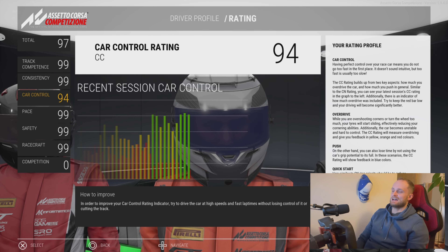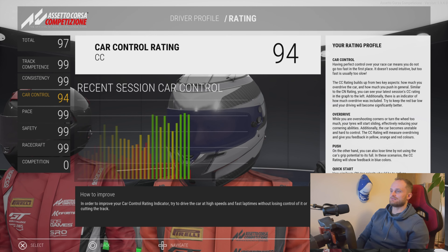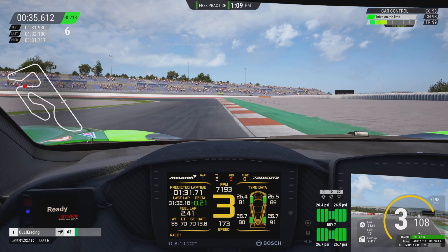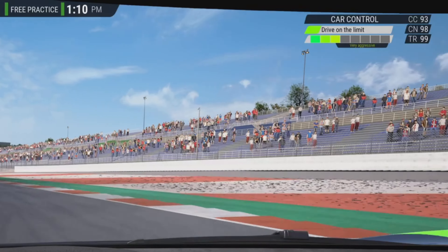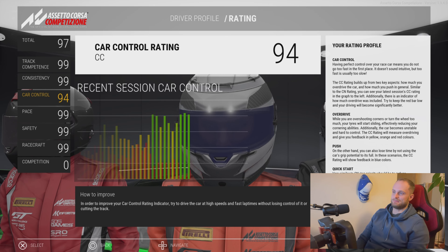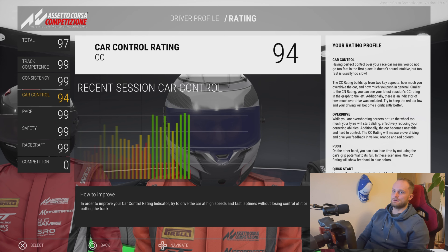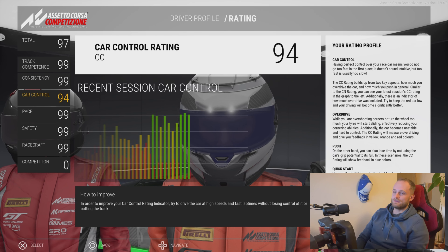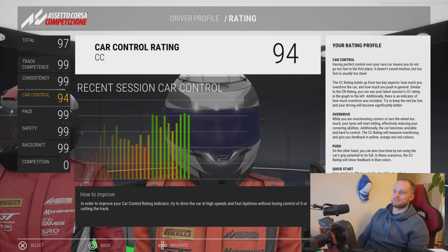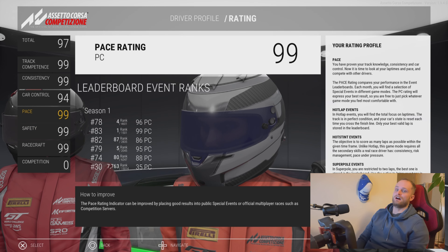The Car Control rating is a bit of a weird one, and you can see on the graph how I've tried to increase it a little bit over the last couple of sessions. To be honest, I don't think this rating is particularly important. When I'm pushing the car quite a lot to get the most out of it in terms of lap time, the car control rating generally decreases a little bit. I did some very conservative driving in a free practice session to get it up to 94, but I wouldn't really focus on that too much unless it's really low. You do need to overdrive a little bit to get the most out of the car — maybe the way the game works was designed on a previous physics tyre model that required a bit less overdriving.